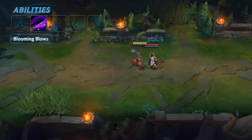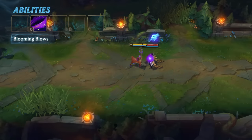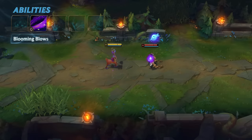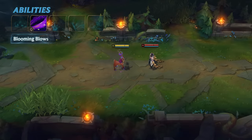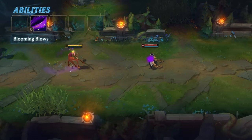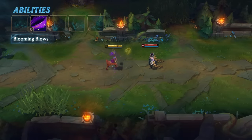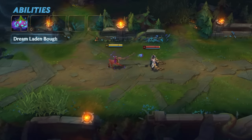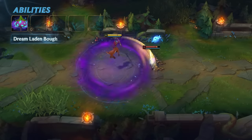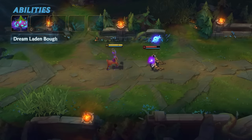Blooming Blows blasts nearby enemies with magic damage, plus true damage along the outer edge sweet spot. Blooming Blows also has a passive component: all of Lilia's spells that hit enemies grant her added movement speed for a short time. These prances stack up to five times, enabling you to put the petal to the metal. She has another passive — spells on enemies also apply Dream Dust, which deals maximum health damage over time. Look who's blooming now!